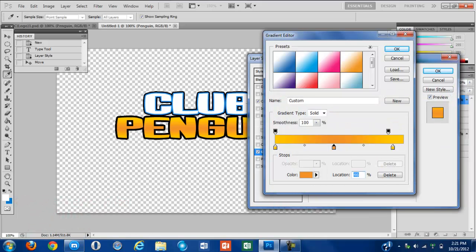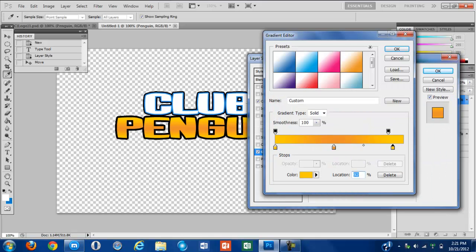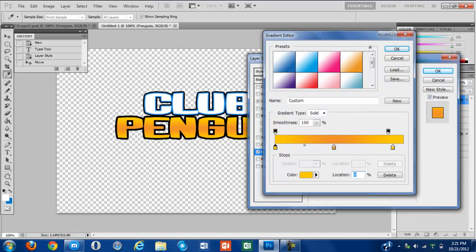Once you duplicate it, drag it over to right here. Make it orange. Make these the same color — they should be the same color, FCC00. Yep, they're about the same color. So make them the same color so you don't have to duplicate it twice. I like angling it like that. Angle this one like that as well, and you're good.